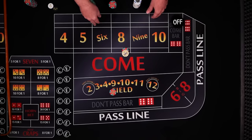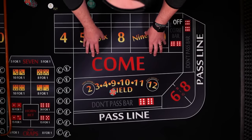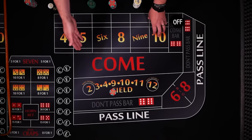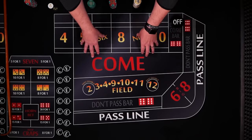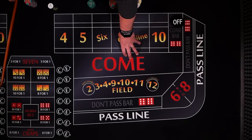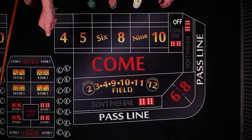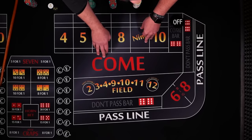Another good thing about the field is it gives you a lot of numbers to win with. If you make a bet on the 8, you have to roll an 8 to win — that's the only number. There are 7 numbers that win the field: the 2, 3, 4, 9, 10, 11, and 12, and only 4 numbers that lose for the field: the 5, 6, 7, and 8. The field bet actually has a better house edge than anything in the middle of the table, better than any prop bets, and actually better than making a place bet on the 4, 5, 9, or 10.